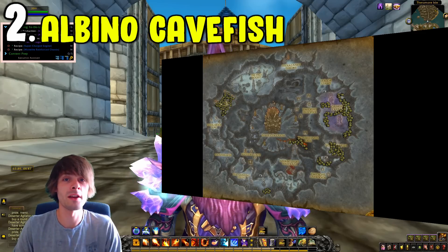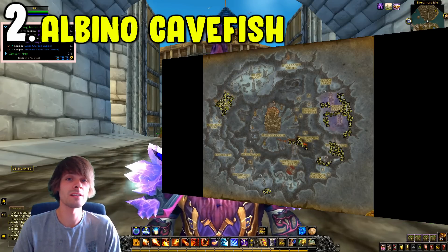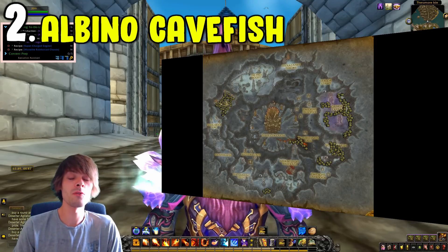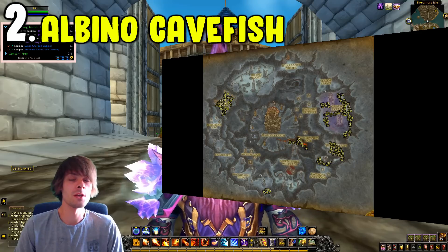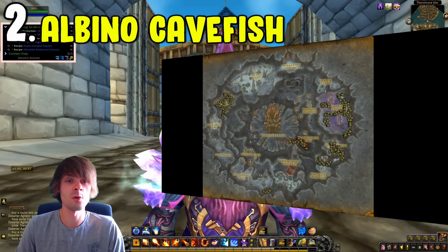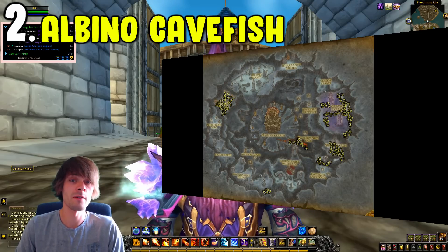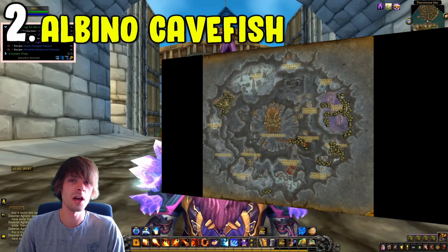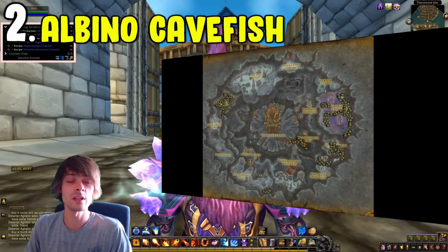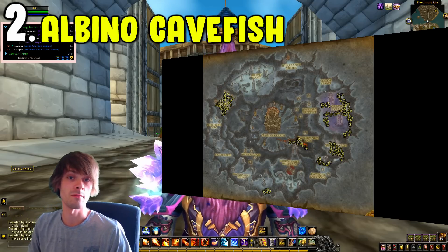Coming in at number two is albino cave fish. Albino cave fish can be farmed in Deepholm and are found in any of the pool locations on the map. Fly over to the pools and fish them up. You can do a static farm sitting in one spot, but you'll end up catching a lot of fish you won't sell. I'd recommend flying around and fishing only specifically in the pools — a little tedious, but worth it if you enjoy fishing, as albino cave fish sell for a decent amount of gold on most realms.